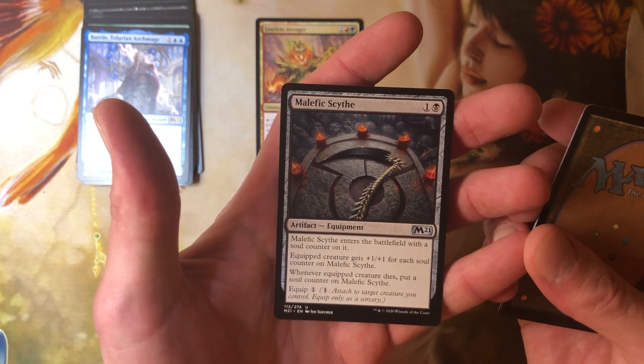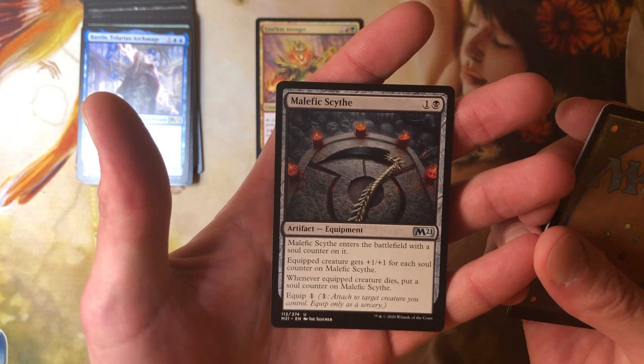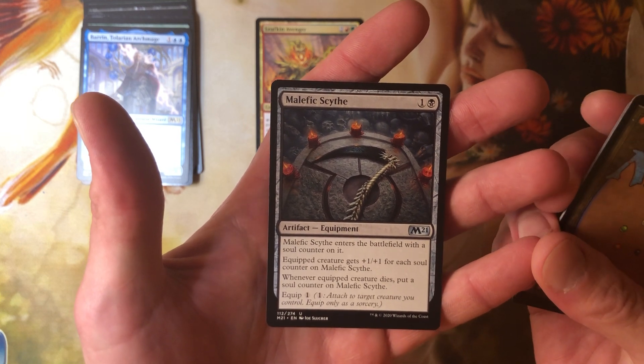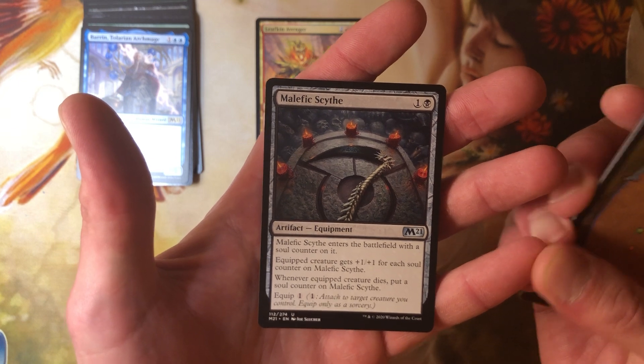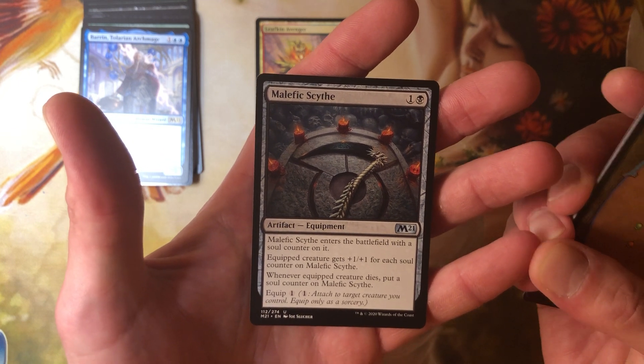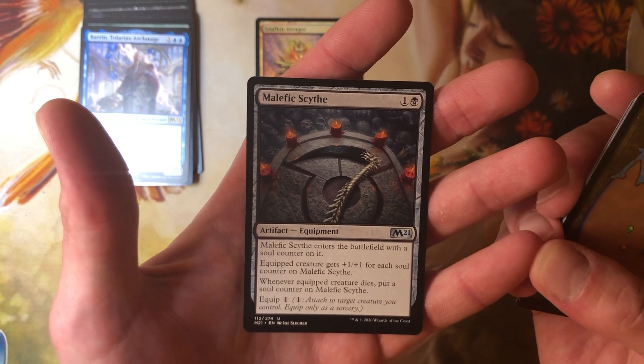Malefic Scythe — one and a black for an artifact equipment. It enters the battlefield with a soul counter on it. The equipped creature gets +1/+1 for each soul counter on Malefic Scythe. Whenever the equipped creature dies, put a soul counter on Malefic Scythe. Equip one. So this thing gets stronger every time the thing holding it dies.